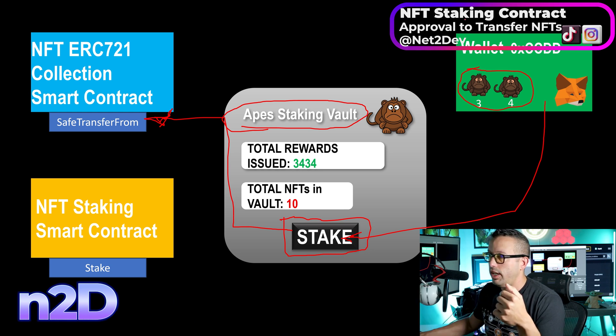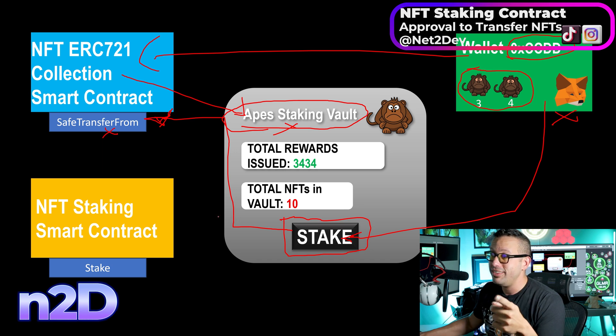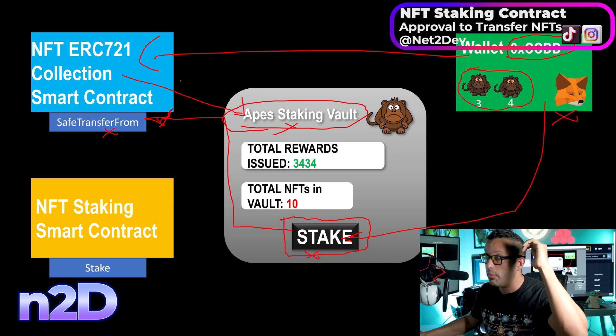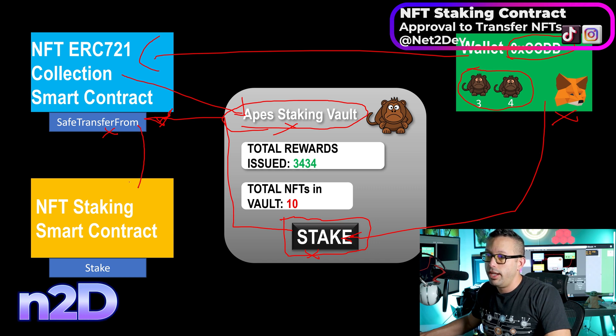When the user clicks Stake, their MetaMask wallet will pop up saying: 'A staking vault smart contract wants to manage your assets — are you allowing it?' When the user approves in MetaMask, this gets written on the ERC721: for that particular wallet, the owner is giving approval rights to the staking vault to execute a safe transfer. Once that's done, the second function in hierarchical order executes the actual transfer. So function one does the approval, function two does the staking transfer.